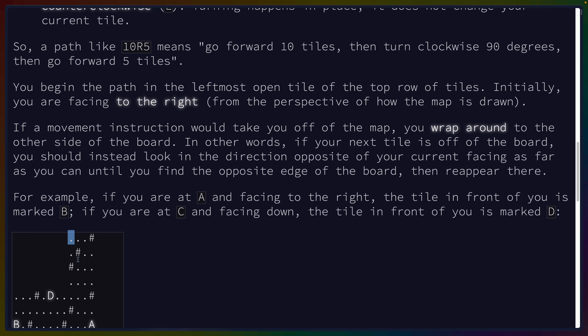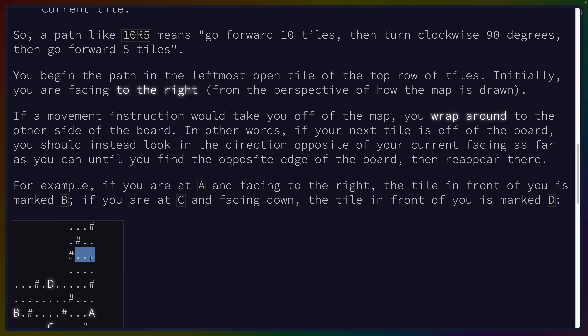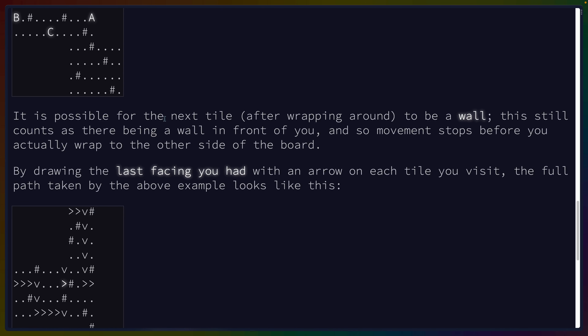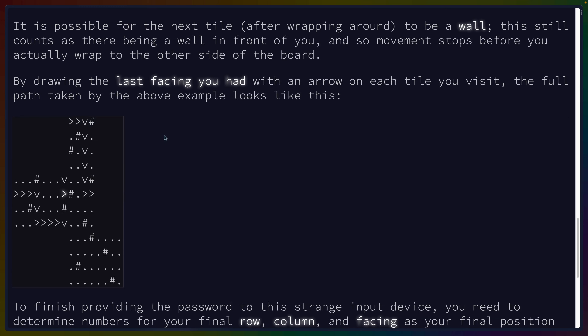So each of these is going to be moddable basically, unless there is a hash, at which point I assume we stop. Like if we were going to go to the right and go off the board, I assume we would stop and not cross the hash. It's possible for the next tile after wrapping to be a wall — that still counts as there being a wall in front of you, so movement stops before you actually wrap.